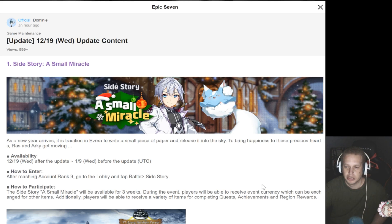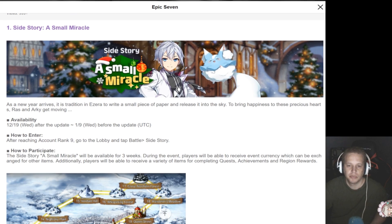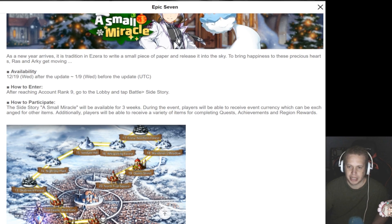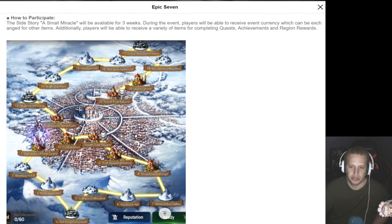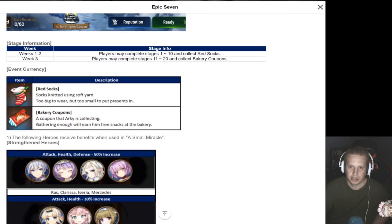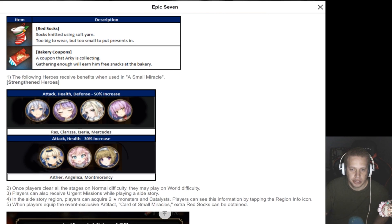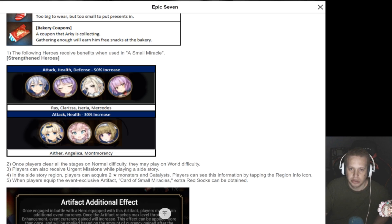So we got Small Miracle coming — that's going to be the Christmas story. Looks like it's going to be available for about 20-some days, maybe a little bit more. Usually they're like 21 days, so I guess that's a safe bet. All you gotta do is reach account level 9 and you're done. There's your currencies right there — Red Sox and Bakery coupons.